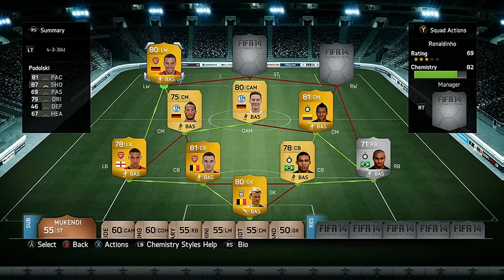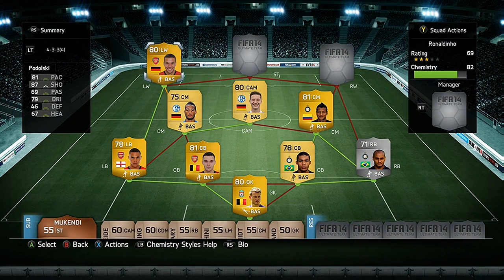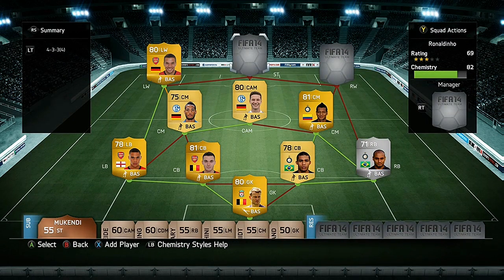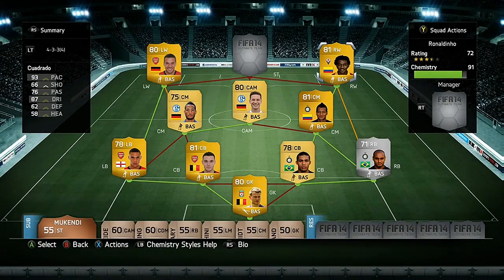For our left winger we have Lucas Podolski, who was also a very influential player in this squad with four goals and four assists in five games. He links well with Aogo as they are both German, and also with Gibbs as he plays for Arsenal.